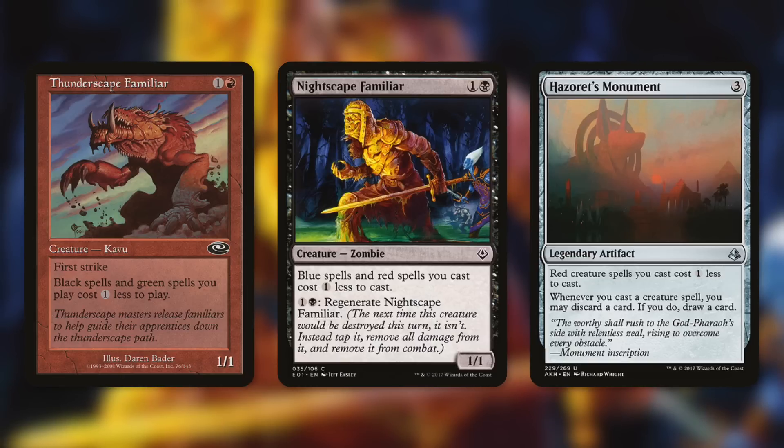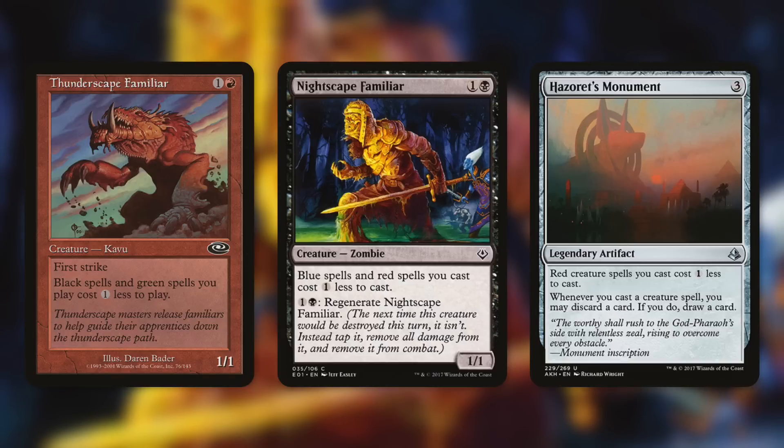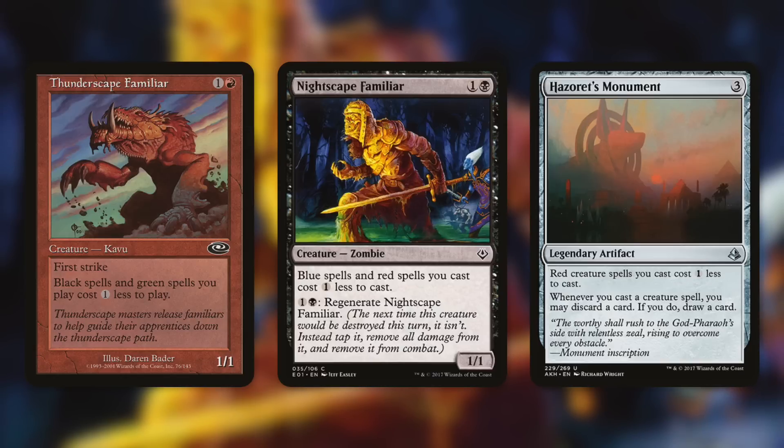We're also running cost reducers with Thunderscape Familiar, Nightscape Familiar, and Hazoret's Monument. Thunderscape Familiar makes black spells cost one less. Nightscape Familiar makes red spells cost one less — that is huge. Hazoret's Monument makes red creature spells cost one less to cast, and whenever you cast a creature spell you may discard a card to draw a card. This lets us loot while casting creature spells, and our goal is to cast a ton of them over and over. If we discard creature cards, Garna gets them back.